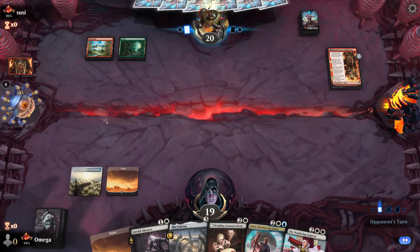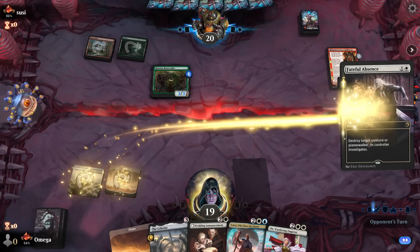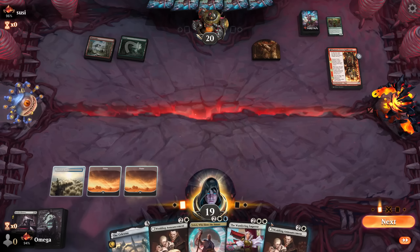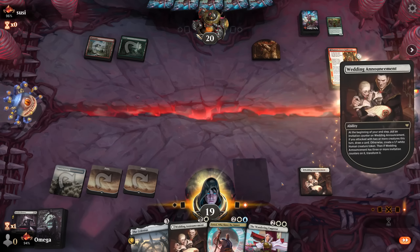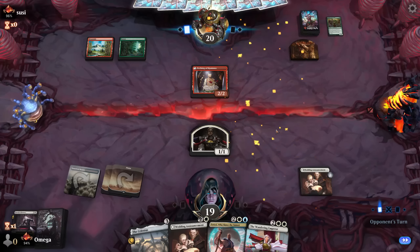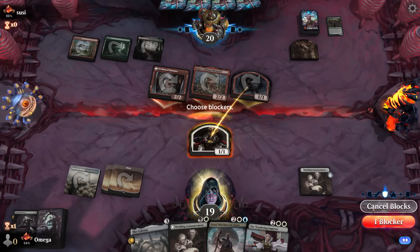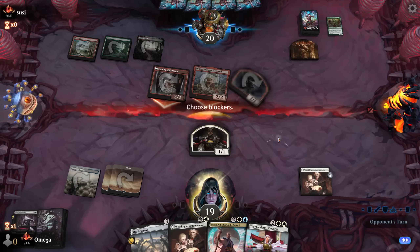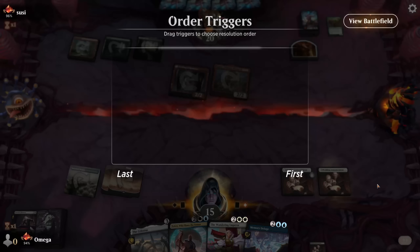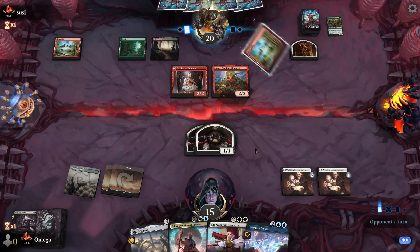One of those games — we absolutely get land from the top and we win. Our hand is extremely good as long as we hit a single land. Kumano Faces Kakazan — wow, what a fresh standard, I have never seen it before. We have Faithful Absence. Gruel — a full haste creature thing, and unfortunately for them this is the perfect target for Faithful Absence.